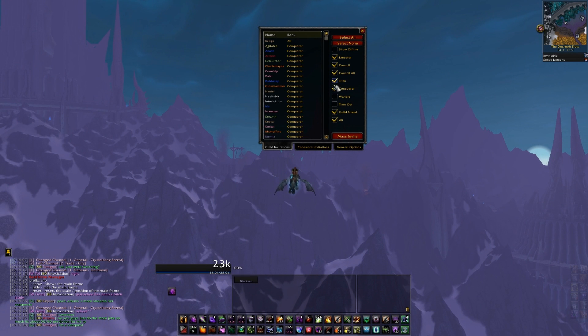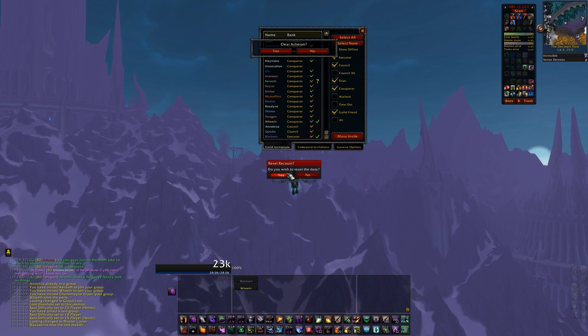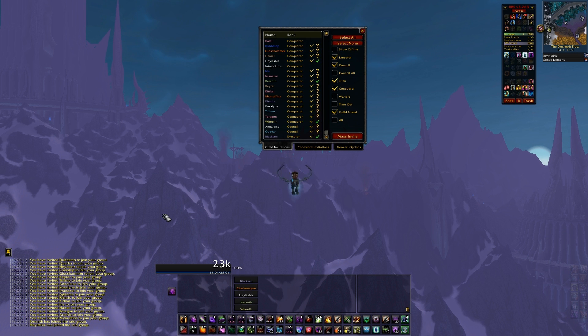This last little bit is showing off the mod in a live raid setting — this is our typical Tuesday raid. First I'm going to go through and deselect the alt rank since we're only taking main specs, and I'm going to hit select all and start deselecting some people that aren't coming for the first wing in heroic Icecrown. Now I'm going to hit mass invite, which will send out invites to almost everyone. Someone joins so it starts converting into a raid and getting things going.